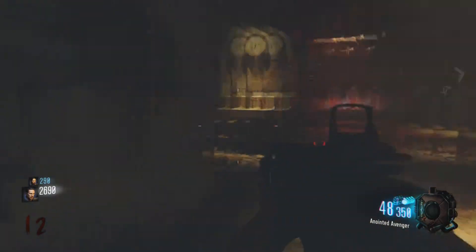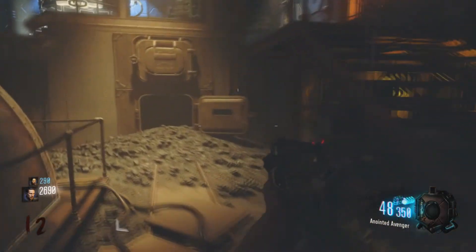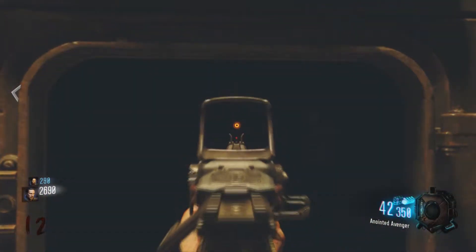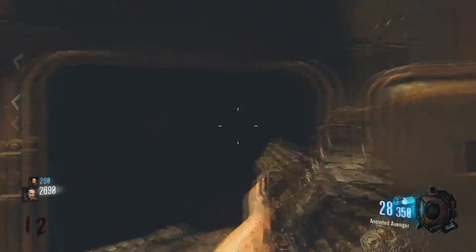They are in order and very easy to get. The first one: come over here and work your way over to this little cremator or coal holder. As you can see, I am lighting it up for you. It is to the right — it is a little monkey. Once you have shot this monkey, go ahead and move on to the next step.